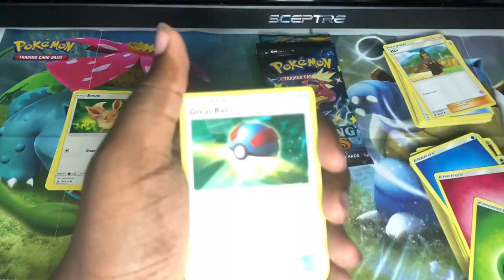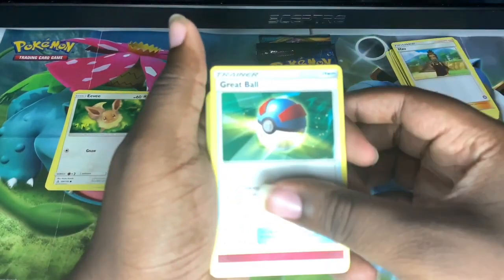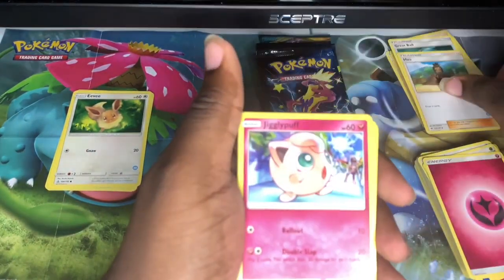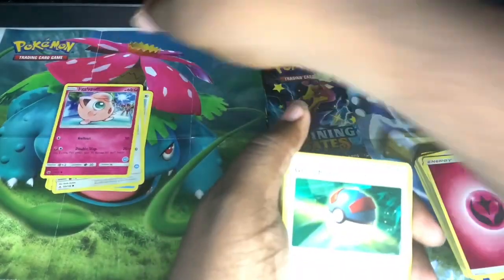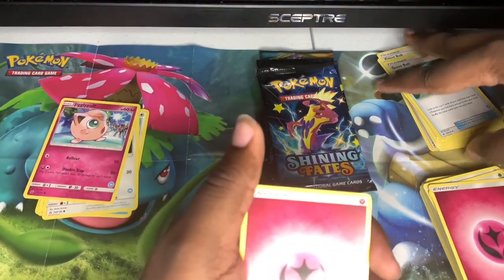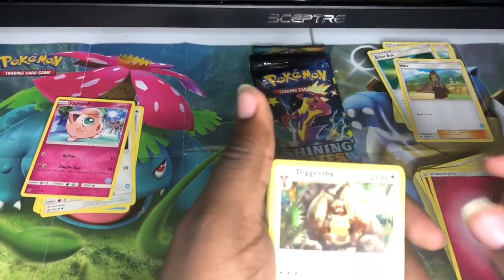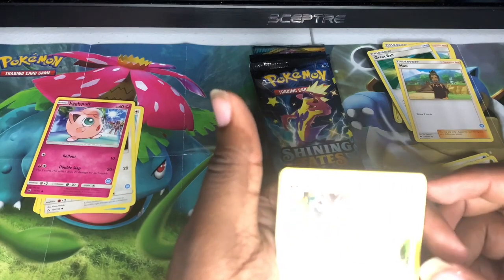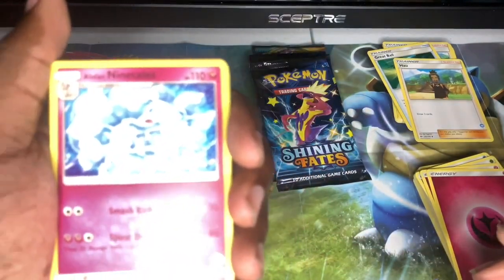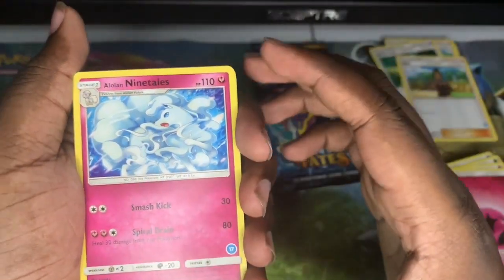Slide that over so you guys can see that a bit better. This is just a trainer stack — and boom, oh, a Great Ball. Jigglypuff — ain't that the one that puts people to sleep when it's singing, and then gets mad that it puts you to sleep because it doesn't understand? Diglett. I just got one of these — why is he that big? I don't remember him being that big. Let me get the focus up — okay, there we go.